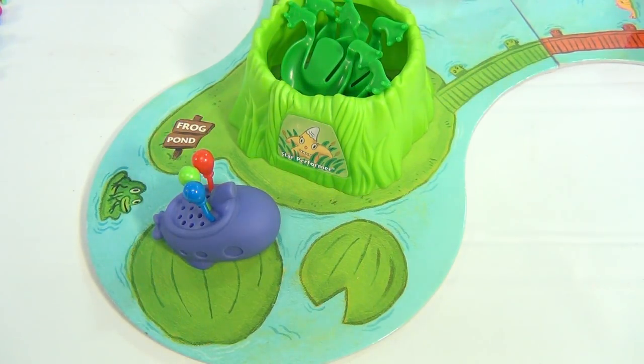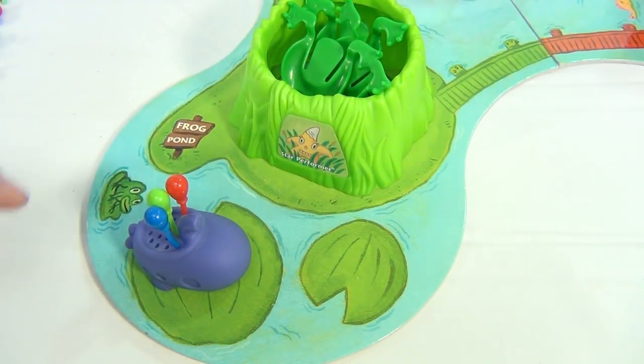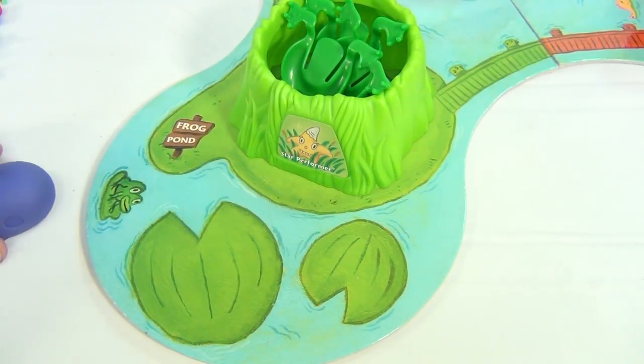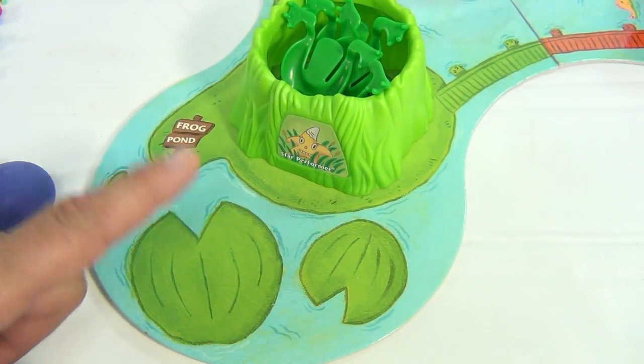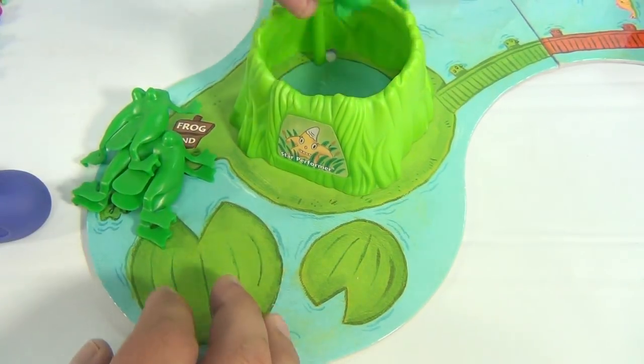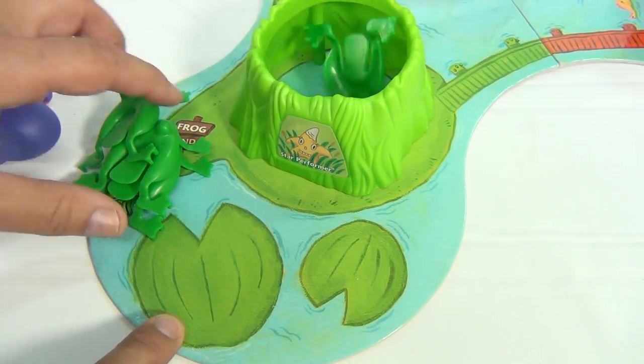Now I'm on Frog Pond. The directions are pretty clear: the frogs start in the pond and you're going to jump them out, taking them out once someone starts the timer. I've got three frogs. Then I'm going to press them back in — I got to skip them in one at a time.